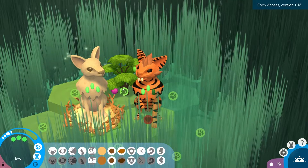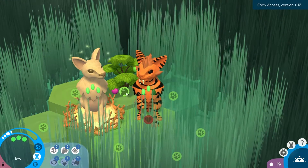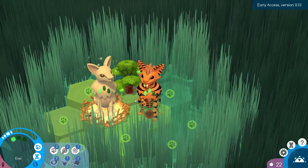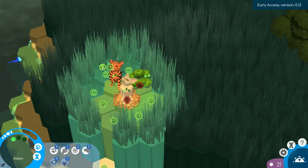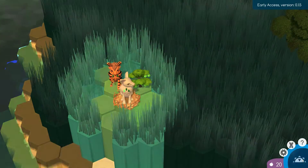We're going to have Eve come over here — she's better at berry picking, I believe — and have her come and pick these berries. There we go. I think that's all we pretty much want to do. We could have Adam kind of come over here and look around this way, and that's basically all we have, so we are going to skip the turn.